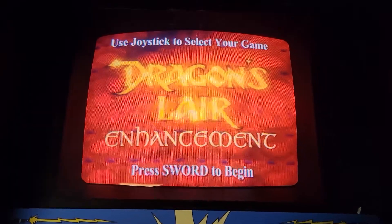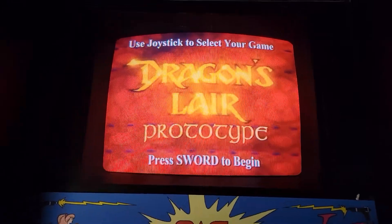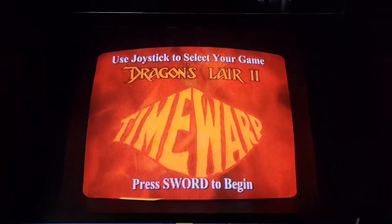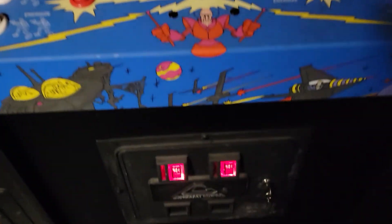We've got Dragon's Lair Enhancement, where everything follows in a certain order — it's not random. Prototype, where you can see things in black and white, or how the guys originally thought the game might be. Time Warp, which is Dragon's Lair 2, and I really like that. I've come close to almost buying a Dragon's Lair 2 cabinet by itself.